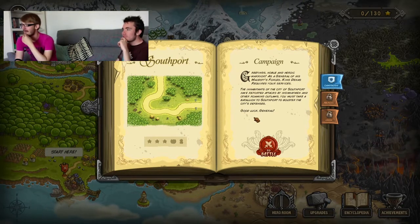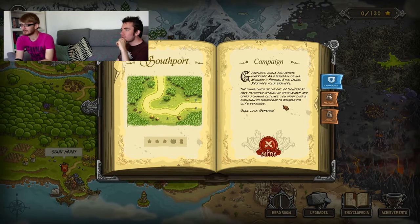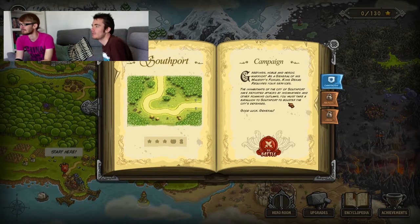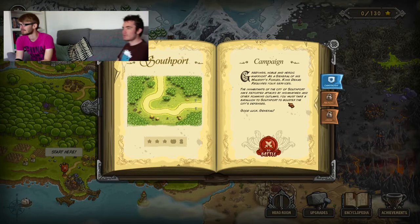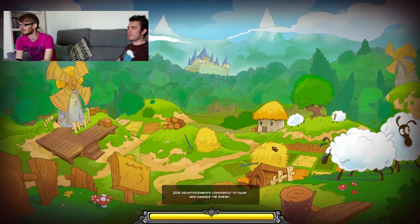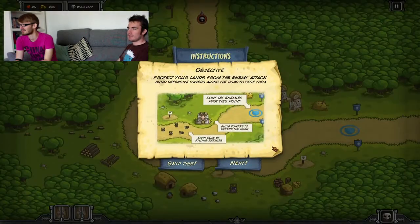The inhabitants of the city of Southport have reported attacks by highwaymen and other roaming outlaws. You must take a battalion to Southport to bolster the city's defences. Good luck, General. I guess it's going to tell me what to do as I get into it. Take your lance from any enemy attack, build defensive towers. I know — it's tower defense.